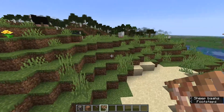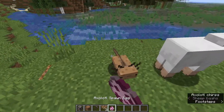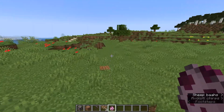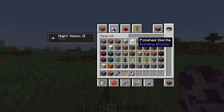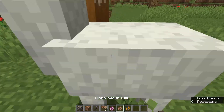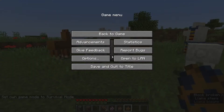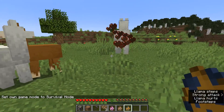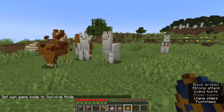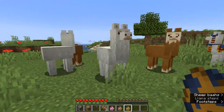Axolotls will now only play dead when in water — they will no longer play dead when they're on land; they'll just go over to the water as soon as possible. And then also, if you're in peaceful mode, previously llamas would still spit at you. But now that should be fixed. Let's grab some llamas and go into survival and peaceful mode. If you hit one of these llamas — yep, as you can see, they will no longer spit at you. That has been fixed.